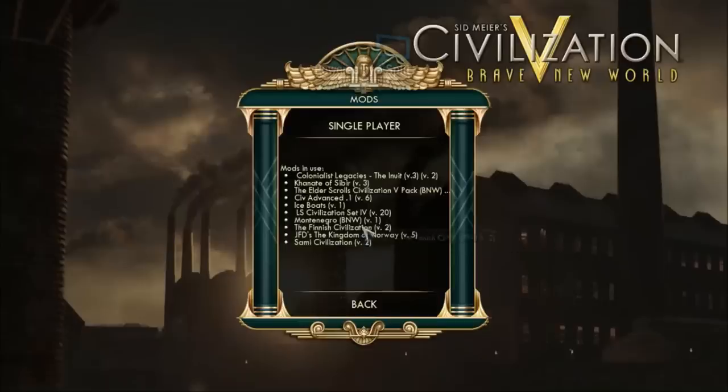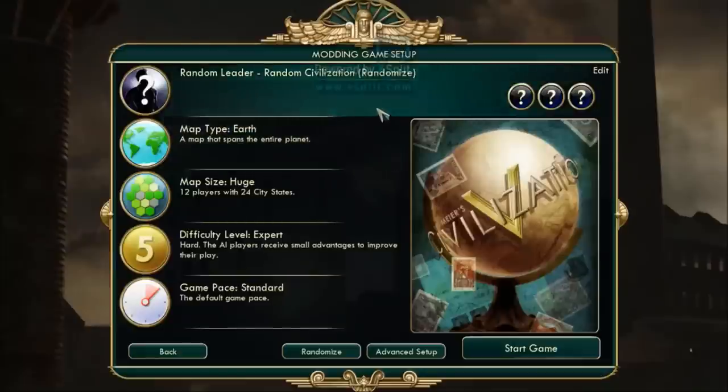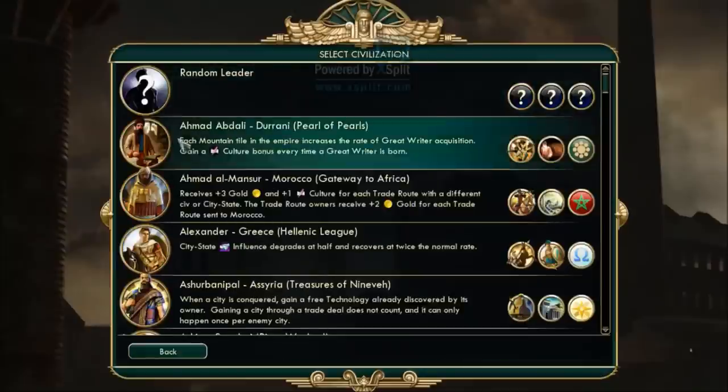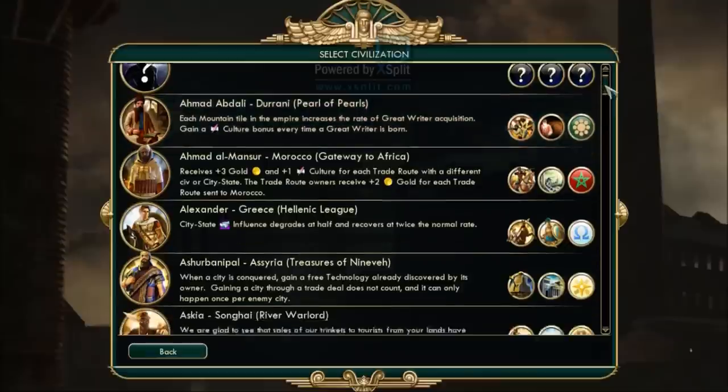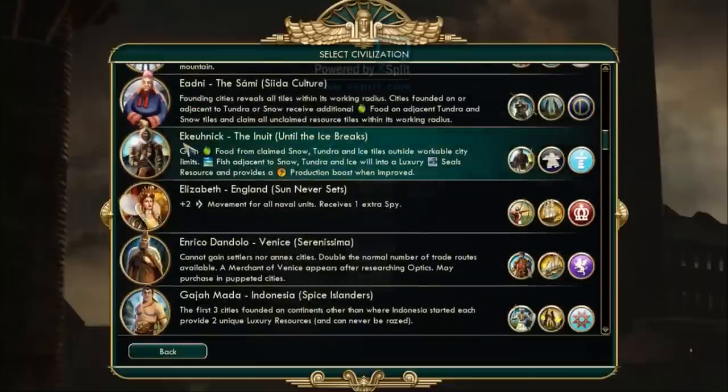I just got back from the loading screen. Sometimes when you're applying so many mods — especially on my laptop, which is a little bit slow — it freezes a bit during loading, but I've edited that out. So we have a huge selection here. There's Ahmad Shah Durrani; they have great writer bonuses and gain bonuses from mountains, making them interesting to play against.